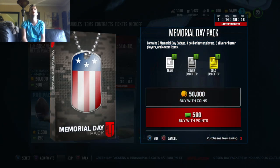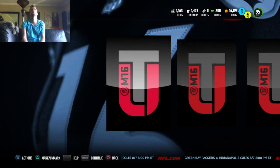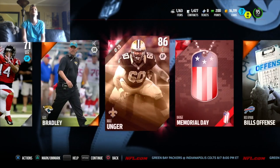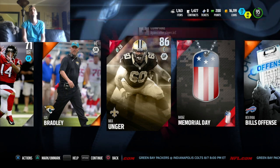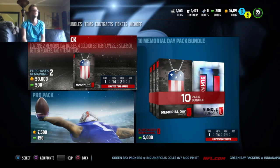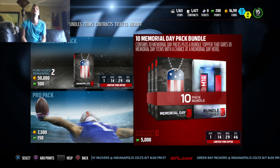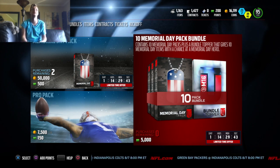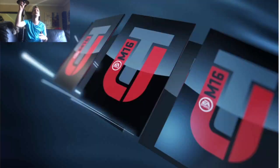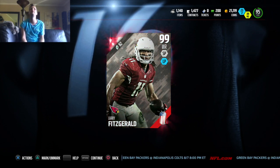One more of these Memorial Day packs. We are going to get a Memorial Day badge. 86 Max Unger is our biggest pull there. Let's go put these Memorial Day badges in and try to get ourselves a hero player — a chance at a Memorial Day hero. There's the bundle topper. We got really lucky with that Vincent Jackson pull. This time we are actually guaranteed to get a hero player because it's a guaranteed hero pack. Put all the collectibles in and we are going to get 99 Larry Fitzgerald!